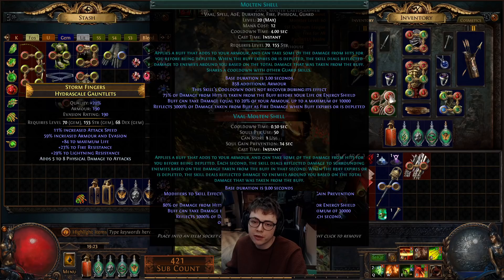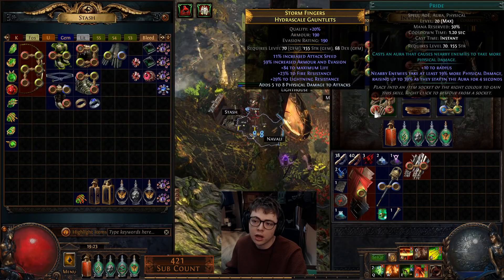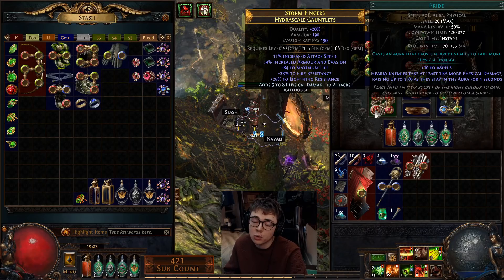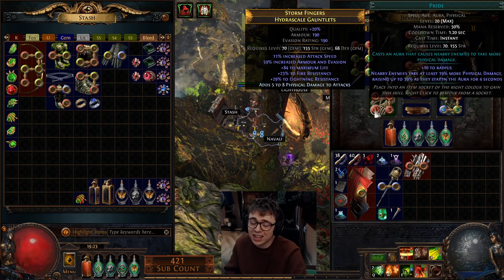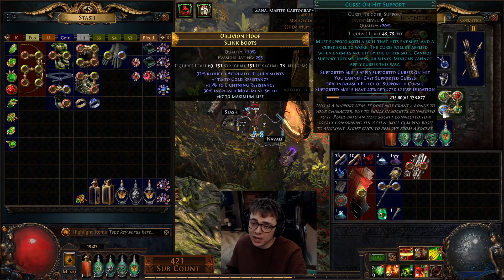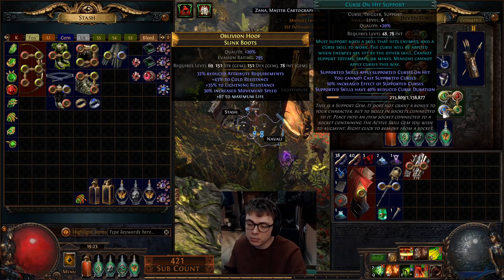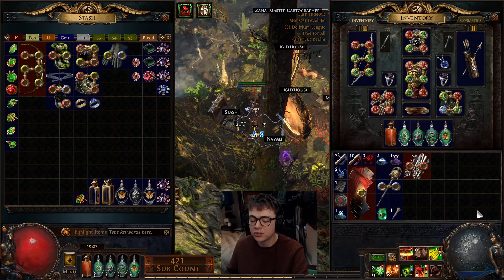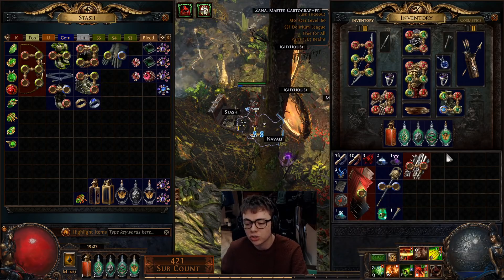For auras you want to run Flesh and Stone. Pride or Malevolence — the main reason to run Malevolence is for Watcher's Eye mods. The advantage of running Pride over Malevolence is it doesn't need any int. Currently my only gem which really needs int is the Curse on Hit, which is something you will want to drop, but this does mean you do need some int on the build. Otherwise it's just a case of run your Molten Shell and Iron Reflexes build and you're good to go.